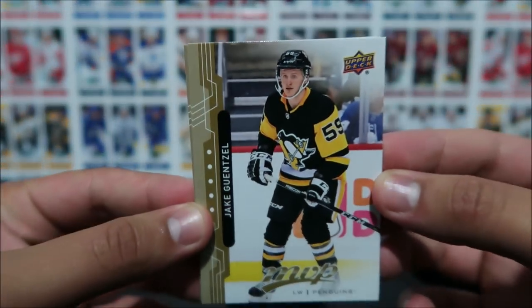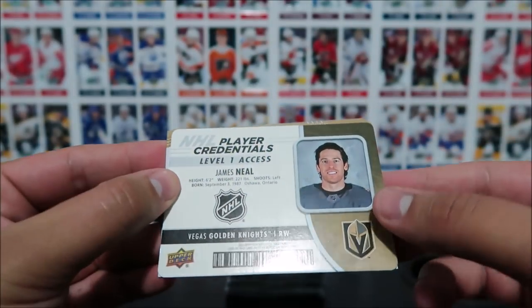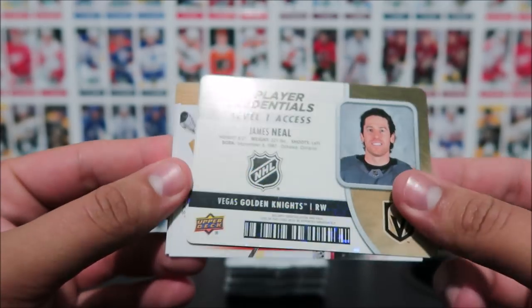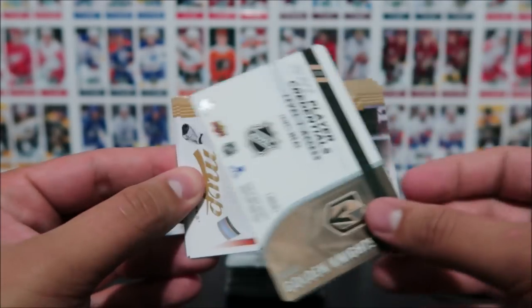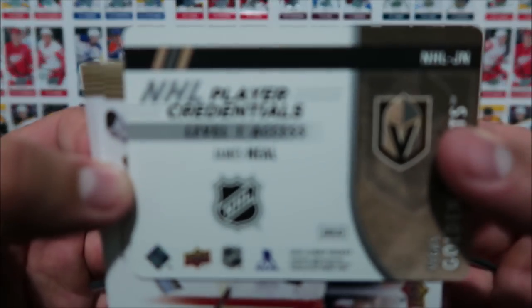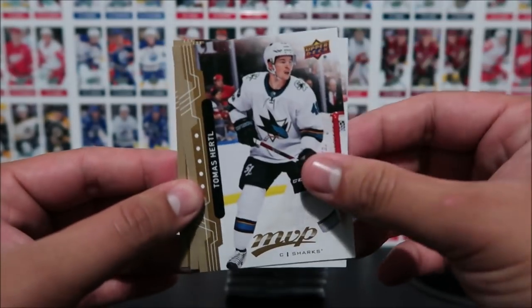Jake Guentzel. Oh look at this — our first NHL player credentials, level one access. James Neal, who I believe signed in Calgary — correct me if I'm wrong on that. Hurdle.